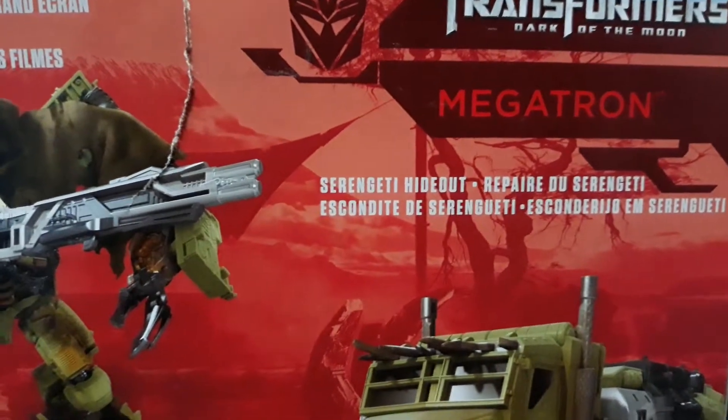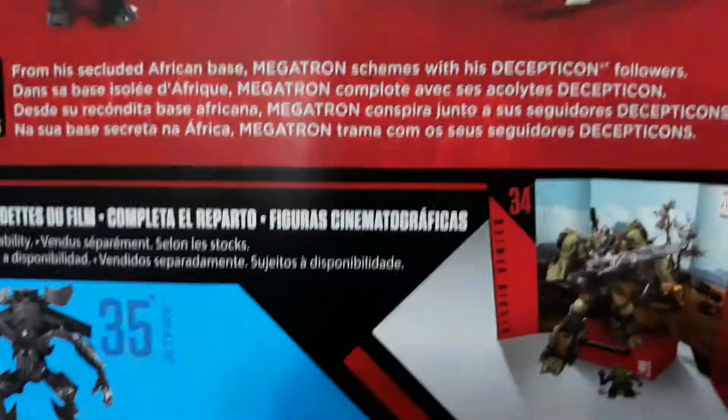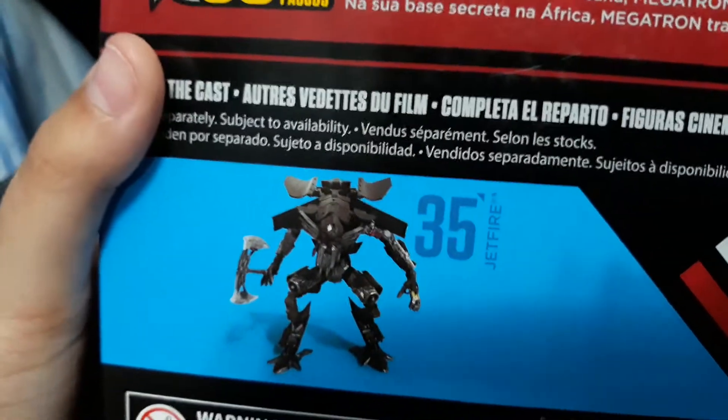Here is the back of the packaging. There's a strategy hideout section and a little blurb — it's a small sentence, a brief thing about what's going on. His wave partner is Jafire. There's a close-up image of Megatron, and on the bottom there's a barcode and text. It also says leader class multiple times. Done with the packaging.